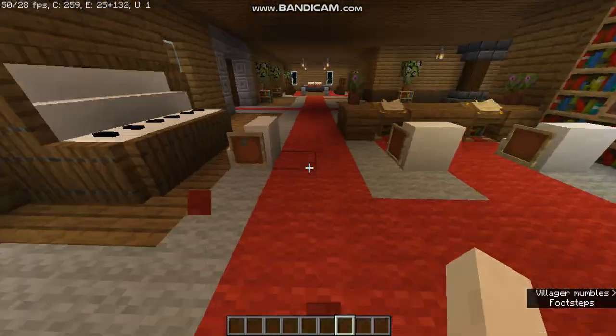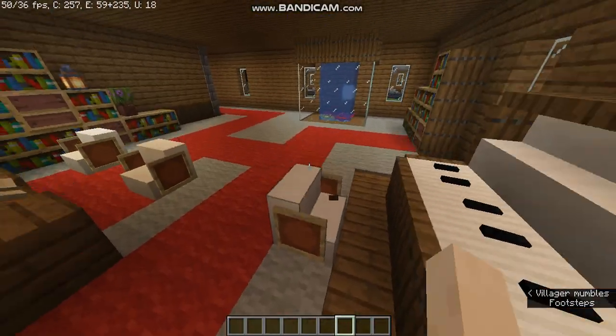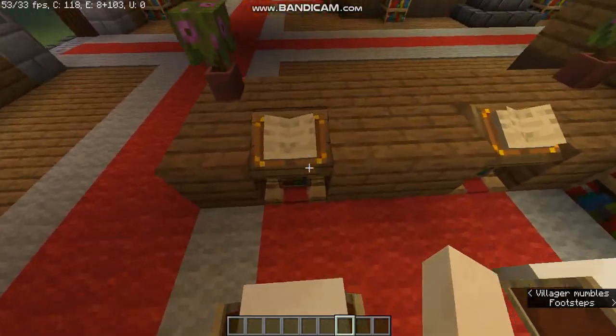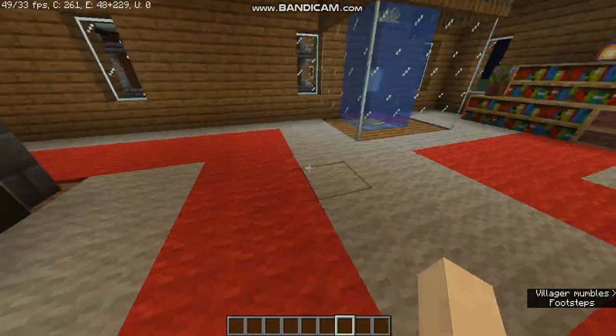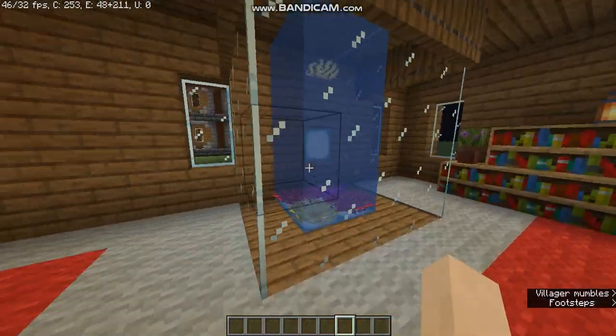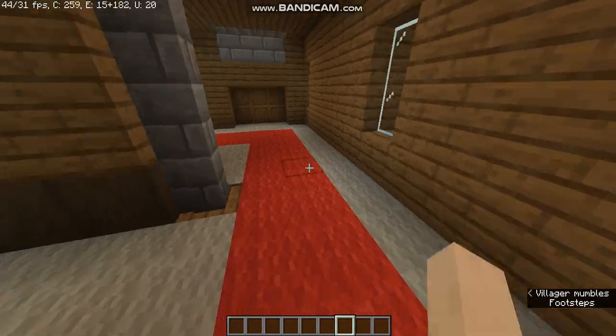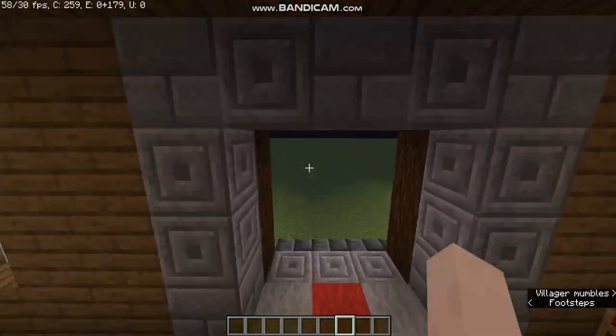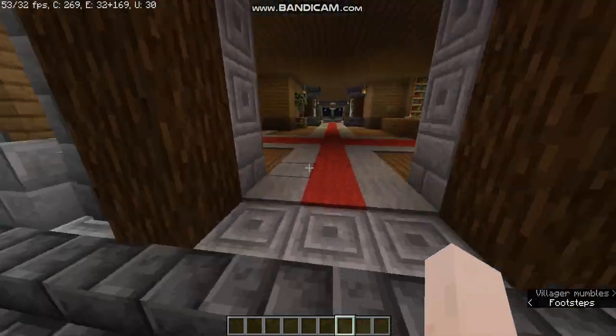Here we have a piano to play — it's basically a relaxing area where we can just have some fun. We have some books to read, some bookshelves, and here is a small aquarium, just another beautiful feature. The workspace directly leads to this relaxing area.